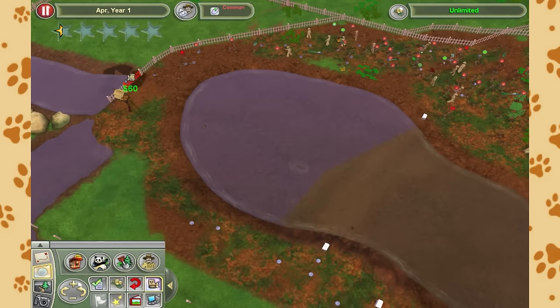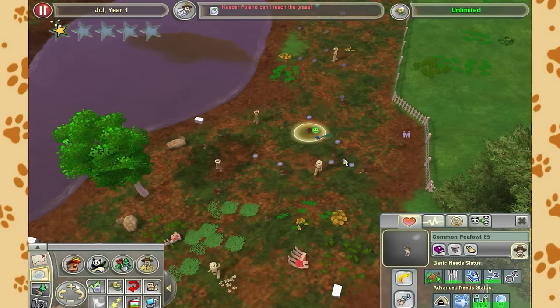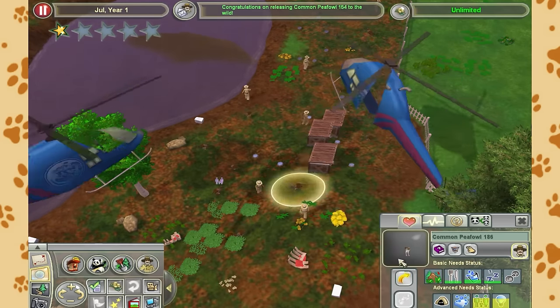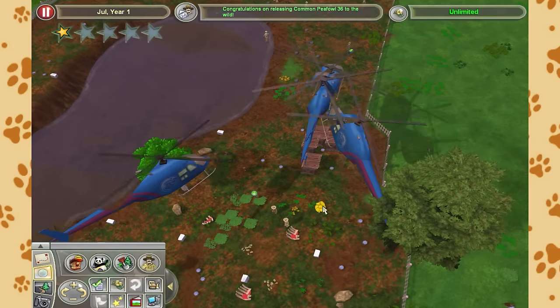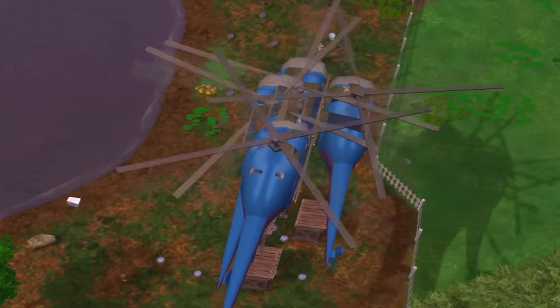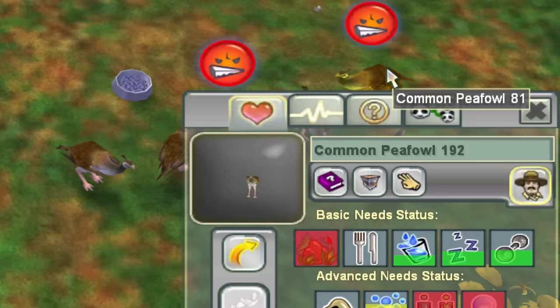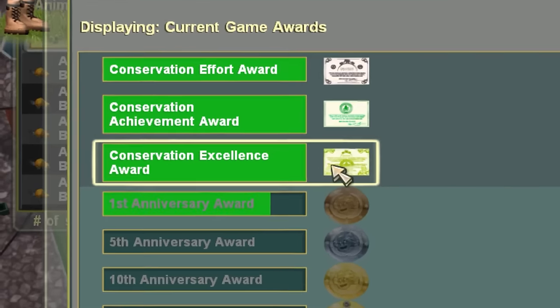It was probably best if I just scrapped everything I'd done so far and started again. So I called up the adoption agency, and they sent over some helicopters to begin airlifting the peafowls out one by one. Although maybe they shouldn't have sent the helicopters all at once, because that does not seem safe. I have no idea who in their right mind would want to adopt 192 common peafowl, but as a result, my zoo did end up with an award for conservation.